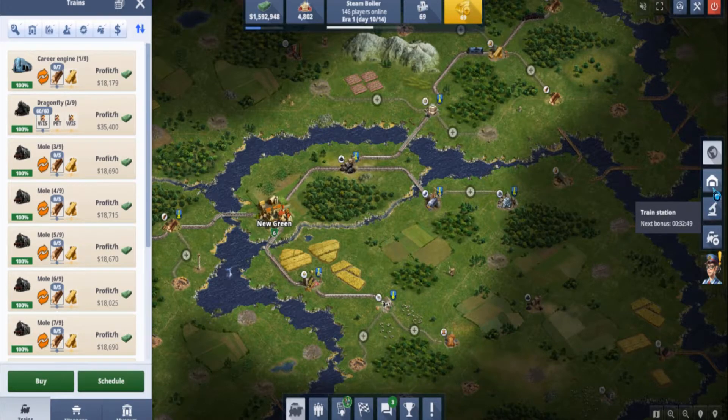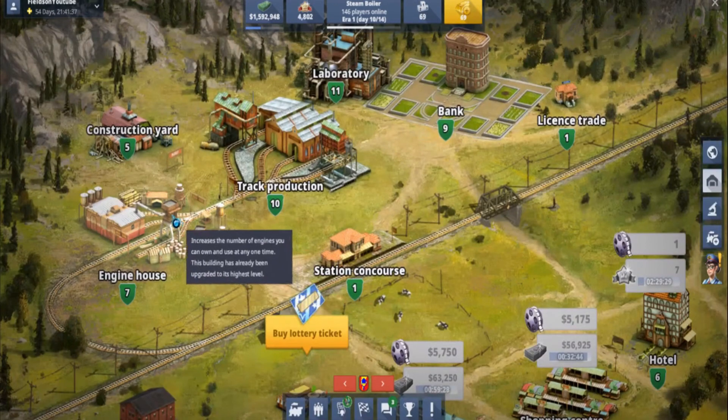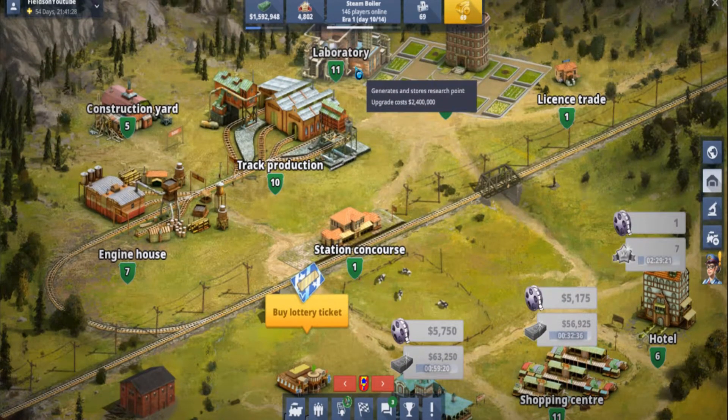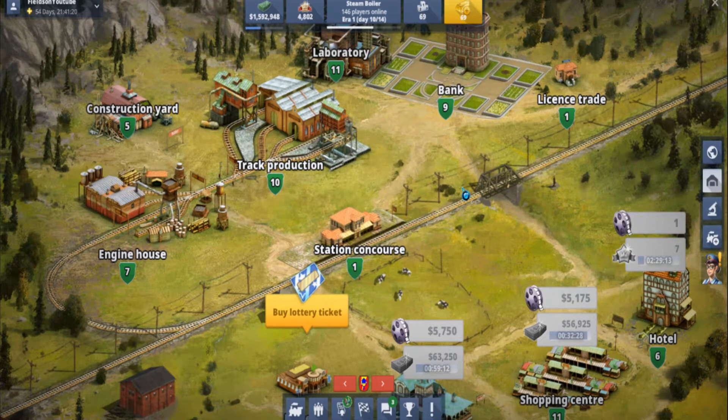Station buildings — I think it's probably going to be the next one. Pretty much everything is the same. I might have done one more restaurant, and I've definitely done one more lab since yesterday.